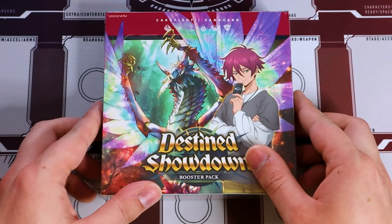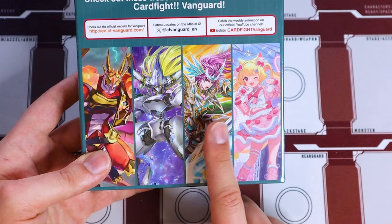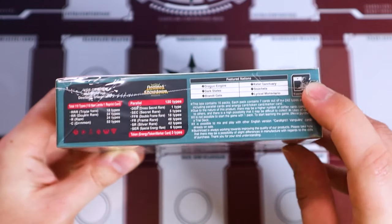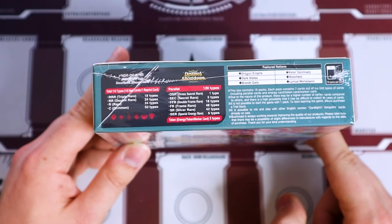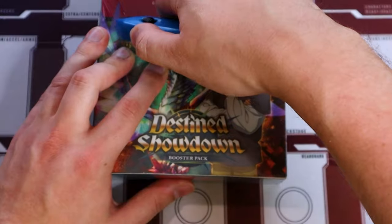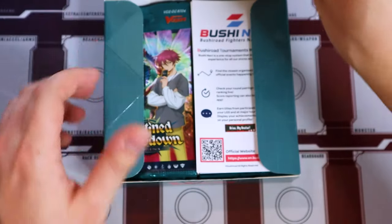We're just going to go ahead and open up this box of Destined Showdown. We got our booster box for Destined Showdown, DZBTO4. We got Lividris on our cover card, Equilibra, Imperialdeo Alden, and the other character whose name I forget. We're going to be opening up 16 booster packs. These are all the different rarities we can potentially open — really hoping for a secret rare or DSR. There's also the SCR, the special energy rares, first introduced in festival booster.